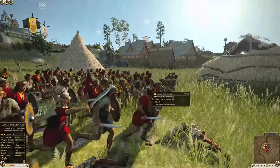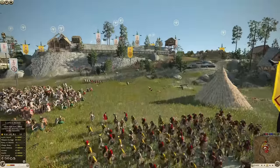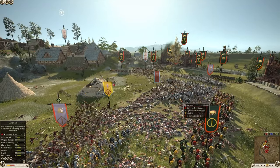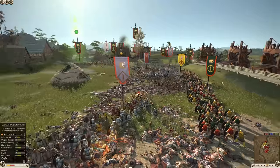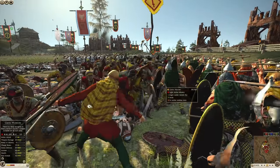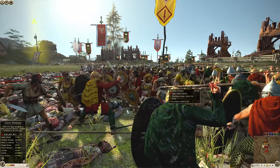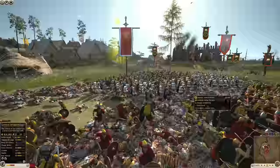We've got Lusitani swordswomen — that's what I'm hearing. They're going to move in and get a nice little volley there. They break one of the Axemen units, and now they're charging two units — attacking these Axemen and taking on Celtic Warriors. These women are ferocious.